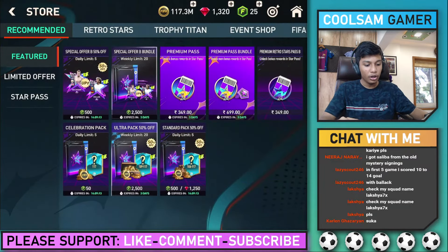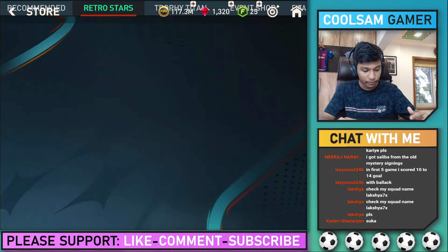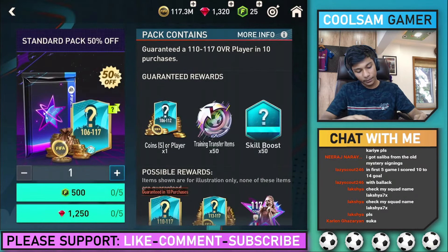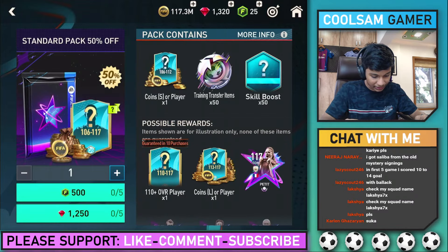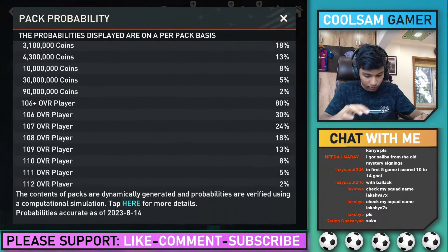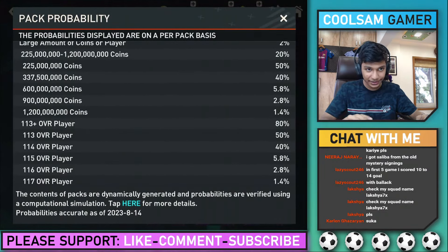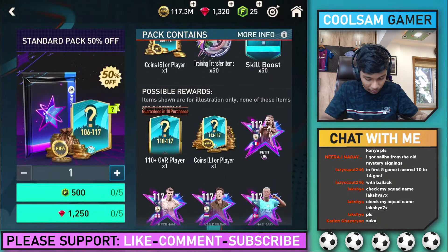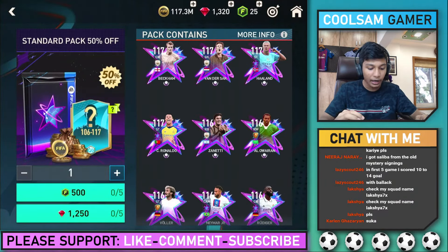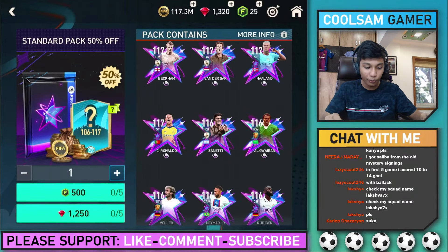We also have our Retro Stars 1200 gems pack — this might be my 10th pack or my normal pack. The chances are pretty much super low, but we can try our luck and see if we can pack someone good. Obviously I want Erling Haaland, or the GOAT himself Cristiano Ronaldo, and Van Basten.